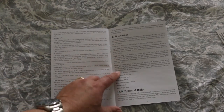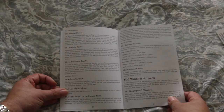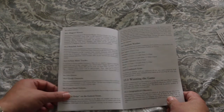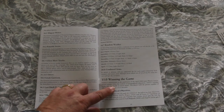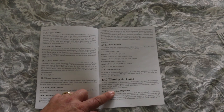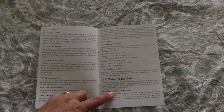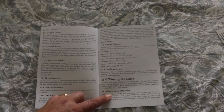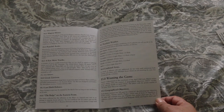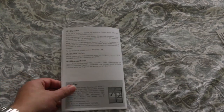Here are the different types of weather. Looks like there are some optional rules too, including random weather. Then the win condition: victory is determined at the conclusion of the April 1945 turn. You get victory points for control of certain objectives, relative casualty levels, and the health of Adolf Hitler. The player with the greatest number of victory points wins, but a tie is possible. It also goes over the geographical objectives.